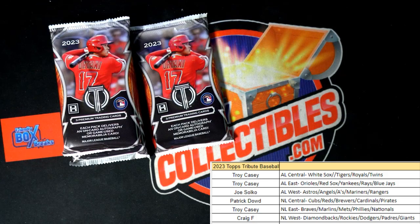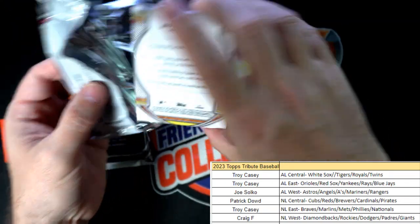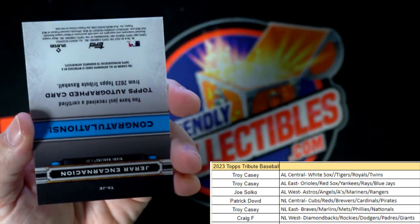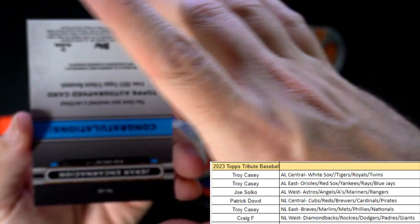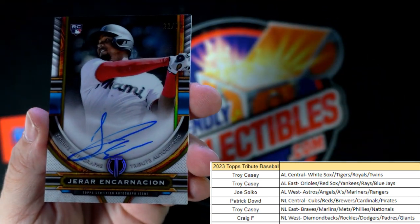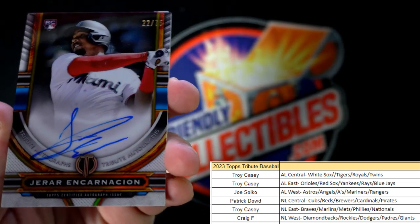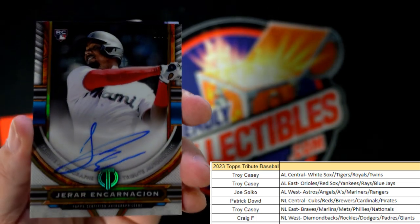Lewis Robert — White Sox, going out to Troy C. And then we have a congratulations right here — this is a Geraldo Incarnacion rookie on-card auto, 22 of 75, National League East, Troy C, Miami Marlins. Nice one! Nice pull, Troy C.